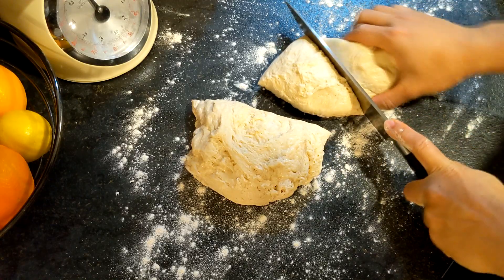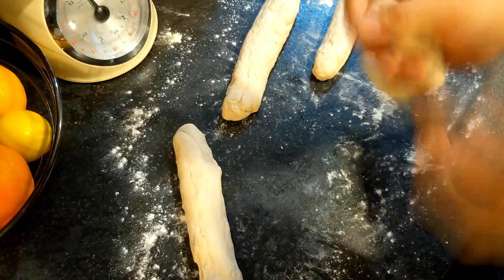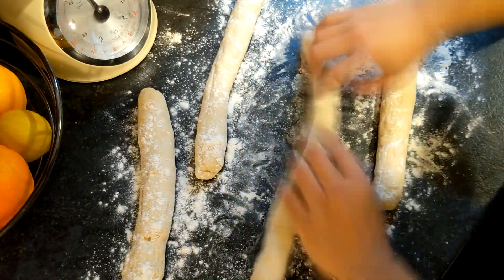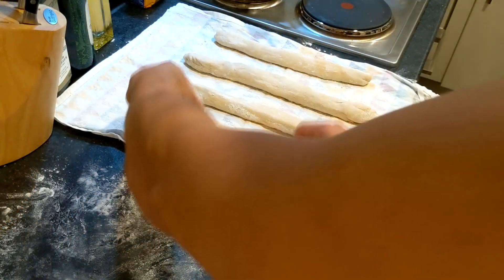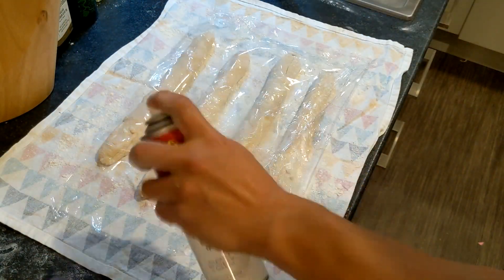Divide the dough into four equal portions and shape each into a long loaf about 40 centimeters long and 4 centimeters in diameter with pointed ends. Place the loaves on a floured cloth, cover with oiled plastic wrap and allow to rise another 45 minutes.